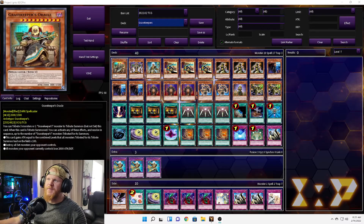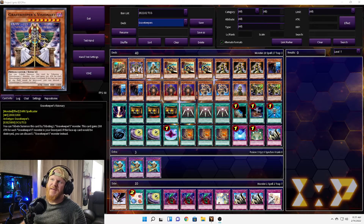First we have one Grave Keeper's Oracle. You can tribute three monsters or one Grave Keeper's monster to tribute summon it. Then you can choose one of these effects: this card gains attack equal to the combined levels of all monsters you tributed times 100, destroy all set monsters your opponent controls, or all monsters your opponent controls lose 2,000 attack and defense. Pretty good if you have multiples on the field.